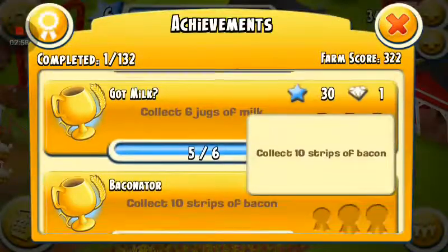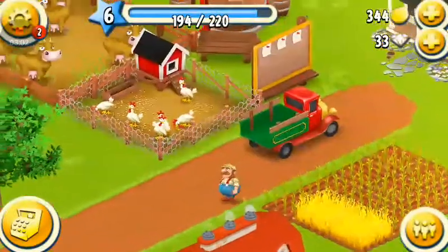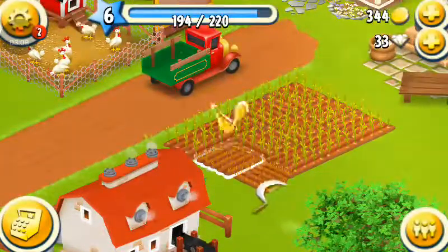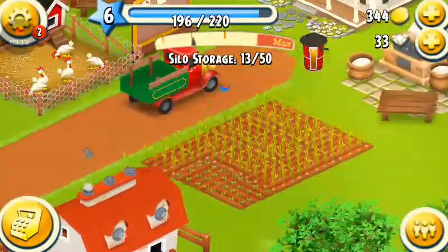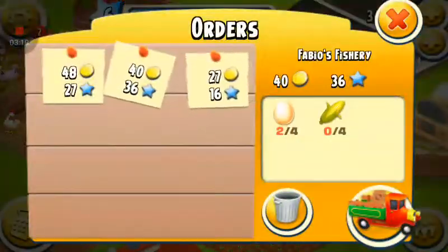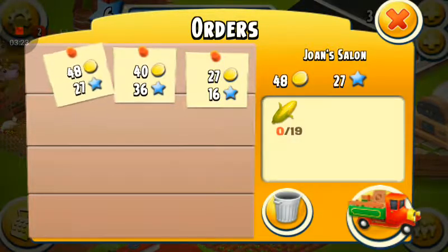You get an achievement for selling an amount of stuff. Give me the wheat. I've got some soybeans — yeah, soybeans, that's what they're called. So what do we need to do for our next order? We need 19 corn for this one. We need 2 more eggs and 4 more pieces of corn.